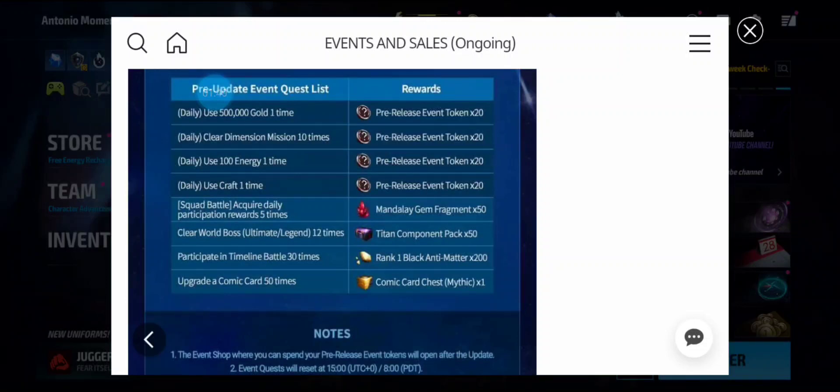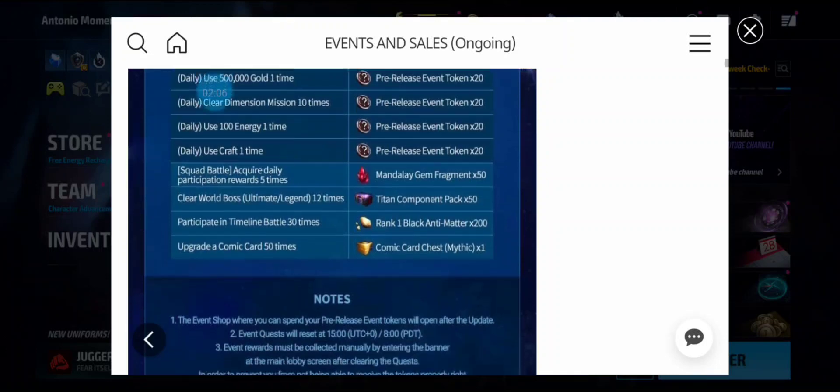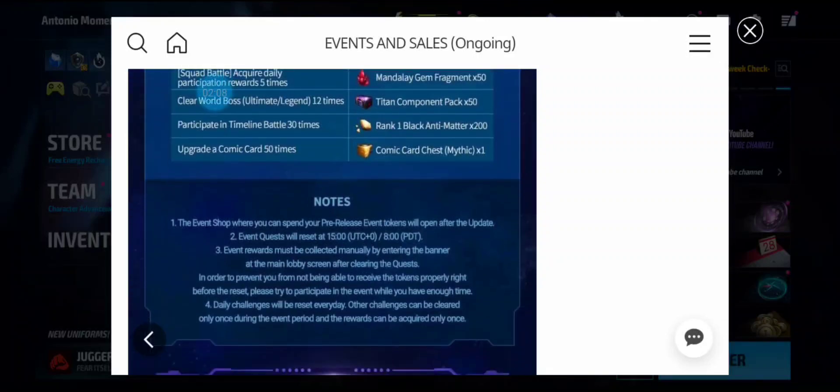You do squad battle and participate five times — once a day — and you get 50 Mandalay fragments. Clear world boss ultimate or legend 12 times and you get 50 type component packs. Participate in Timeline Battle 30 times and you get 200 Black Anti-Matter, so if you have the Shield Support you can do two runs of Timeline Battle, then the next day finish it off. Upgrade comic cards 50 times and you get one mythic comic card — pretty good.